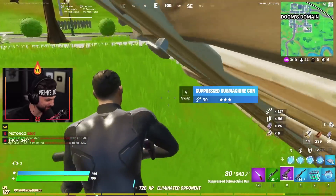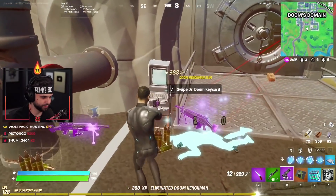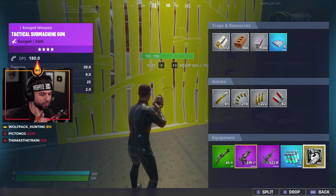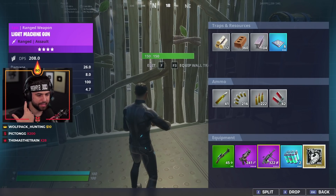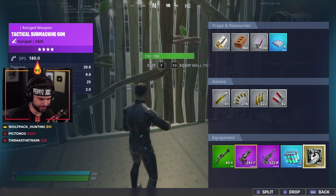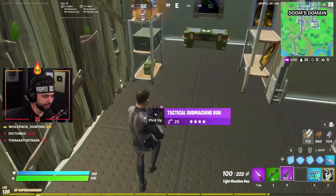I don't have the LMG yet — I'm about to go grab it, but these guys have LMGs. The DPS of the purple Tactical SMG is 180, the gold is 189. Fire rate 9.0, magazine size 25, reload time 2 seconds. Now the reload time is more than double on the light machine gun. Damage is 26, but the DPS is 208 — that's really all that matters. Both are over 7.0 fire rate, which means they'll both bleed one bullet through turbo builds. But the main factor is the 25-bullet magazine versus the 100-bullet. It is superior in every single way except accuracy.